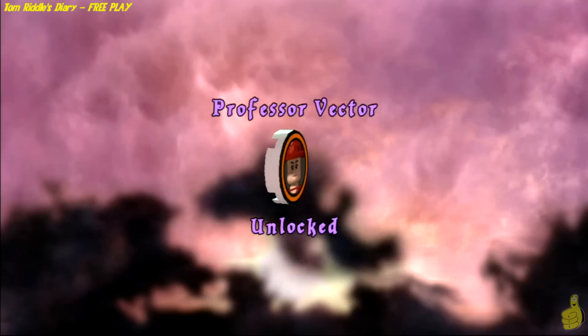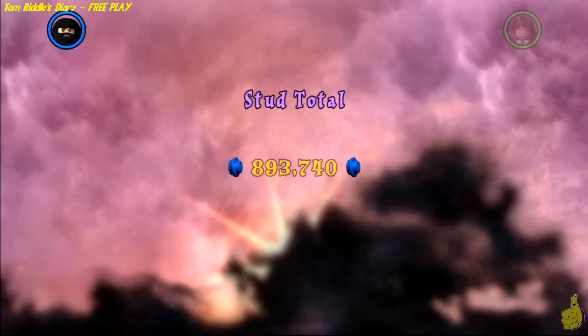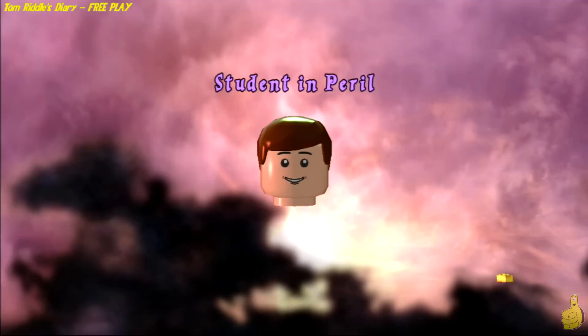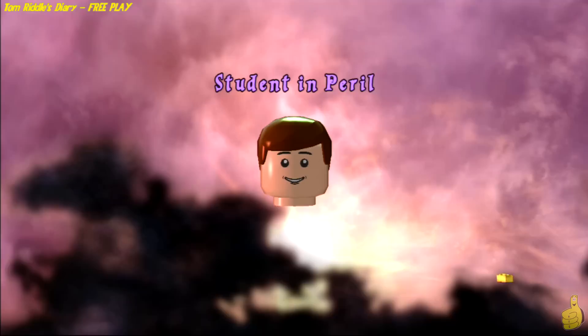That's going to do it. We got all three character tokens — one, two, and three! Professor Vector! We also got four house crests, completing that level. And we got some studage — we had the two times multiplier and got two times the amount we needed for that. Plenty of studs available; you don't even have to milk the level for them. Turn that frown upside down because we got that student in peril saved, and we got a few gold bricks for doing all of the tasks at hand.